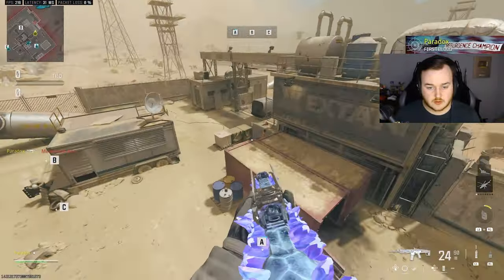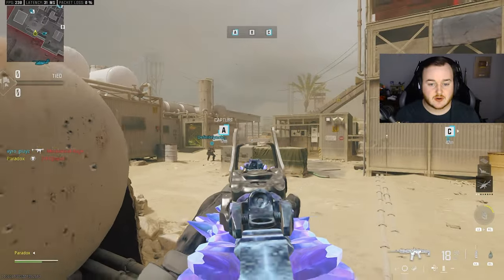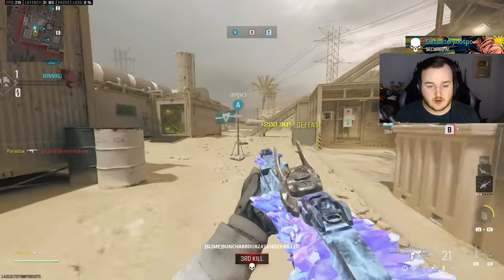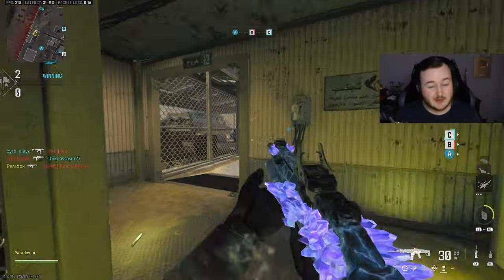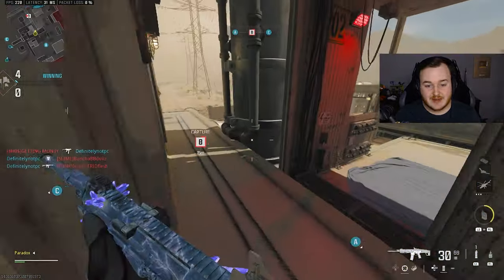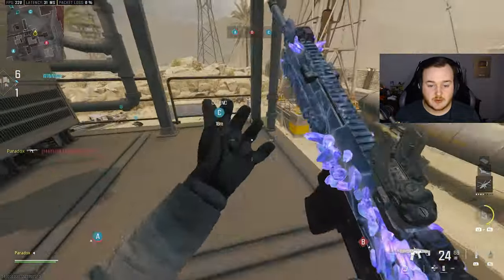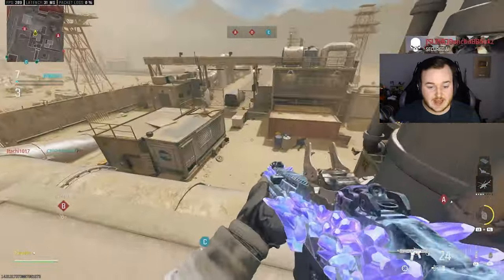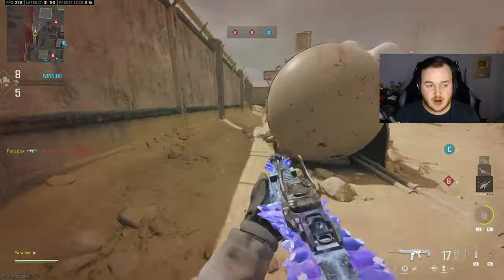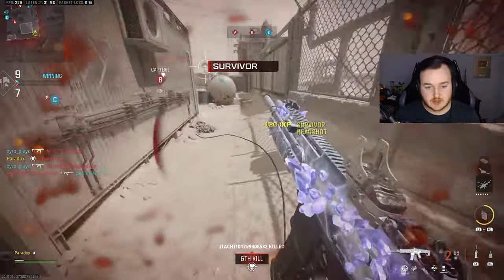There's our first kill, and our second kill. We're already double capping. I think the MCW is only good now — it's okay still, but to make it even better, I think this is the only build you can use for the MCW to make it really broken, with the high cal rounds and the barrel. You can't use high cal rounds in ranked play, so I would say this is probably the number one non-pub play build.